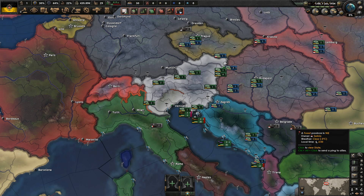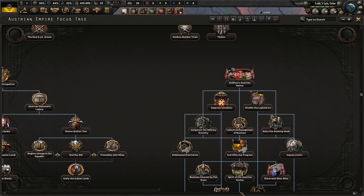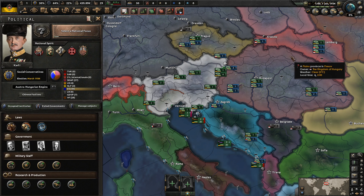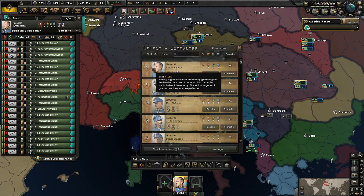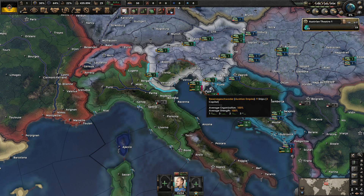Hello everybody, welcome to a brand new Let's Play series in Hearts of Iron 4, Kaiser Redux as Austria. More specifically, we're going to be going down the National Populist Tree of Austria, which you can see right here - the Austrian Nation. This episode will also kind of act as a guide for how to actually switch your ideology to National Populist in the Kaiser Redux mod.